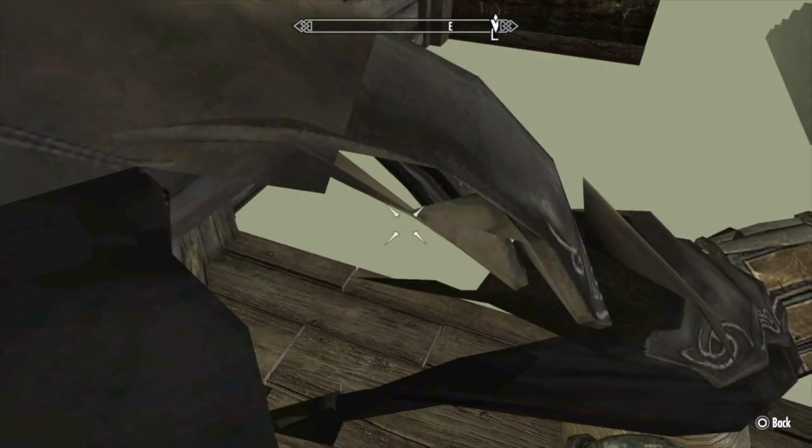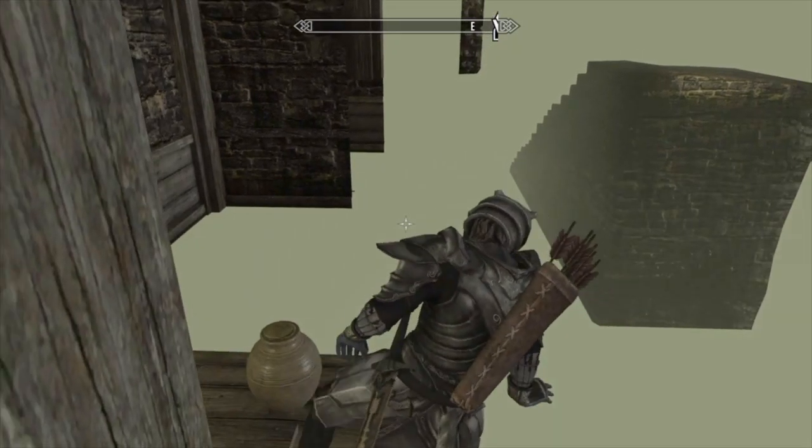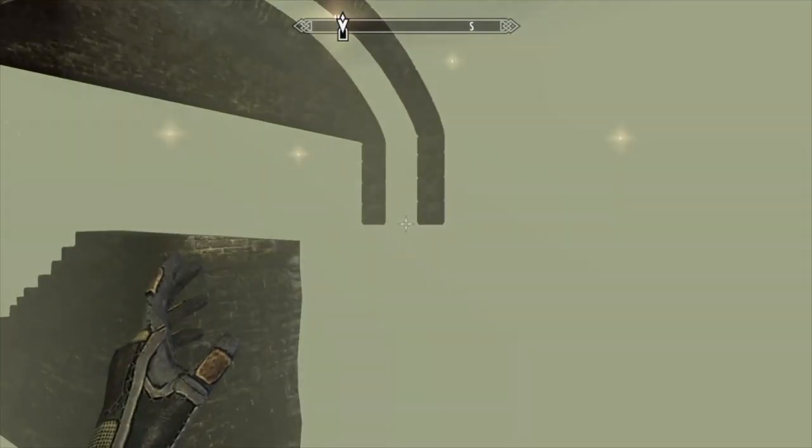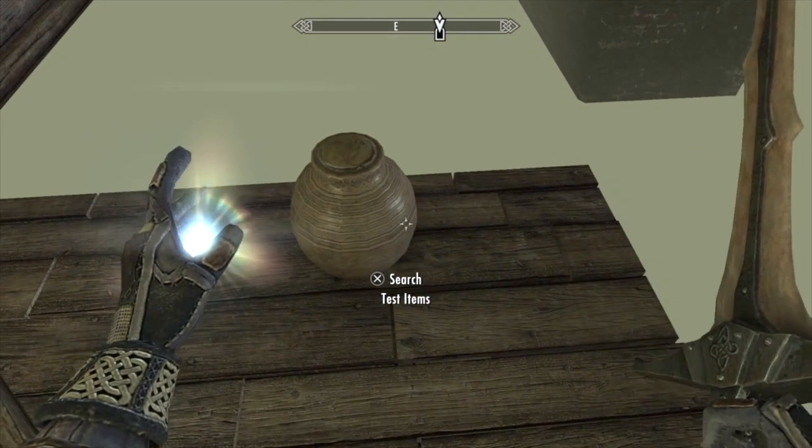It says 'test items.' You want to leave enough room to the left side of you, then exit out and stand up, and he's going to land right on the platform. Now you can actually access the test items.